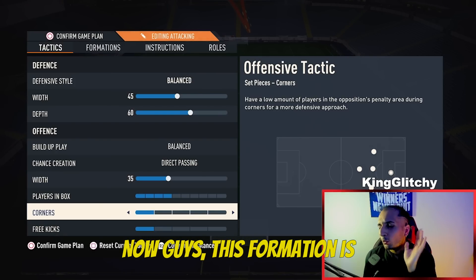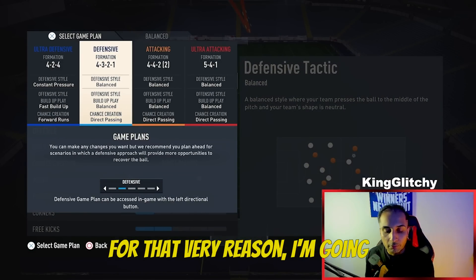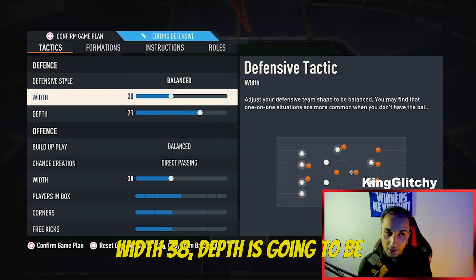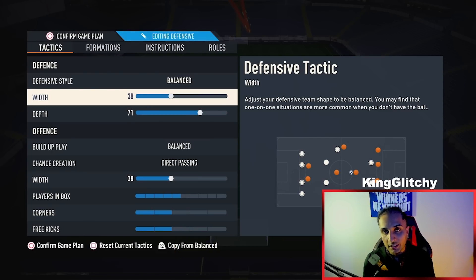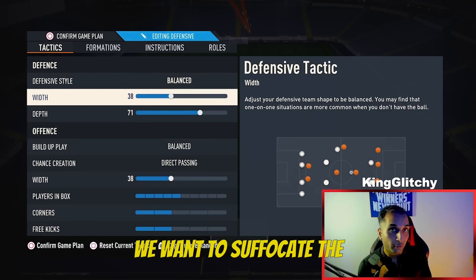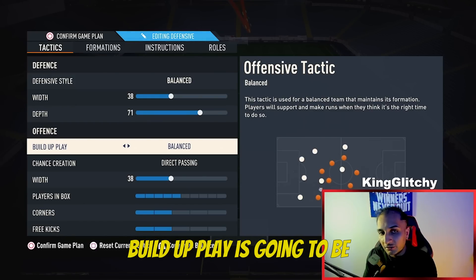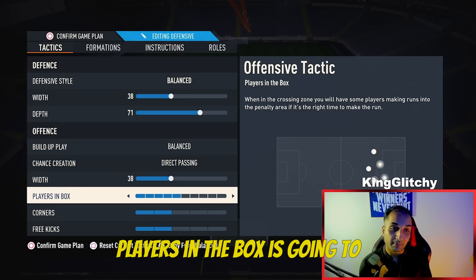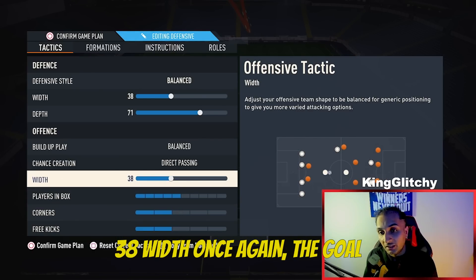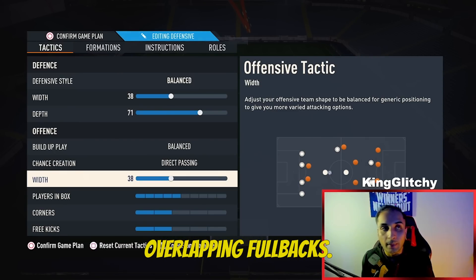You always need a second formation, so I'm giving you the 4-3-2-1. Width is 38. Depth is 71 — we want this formation to play very offensively, press the opponent, and suffocate them. Build-Up Play is Balanced. Chance Creation is Direct Passing. Attacking Width is 38. Players in the Box is 5. The goal of 38 width is to create pressure in the midfield and then provide width on the wings with overlapping fullbacks.